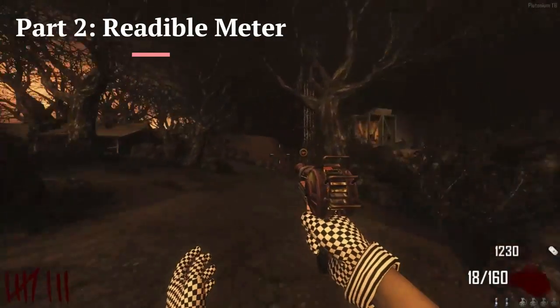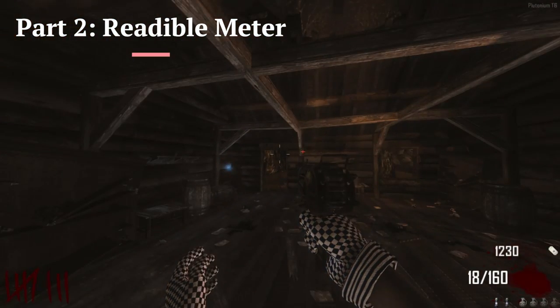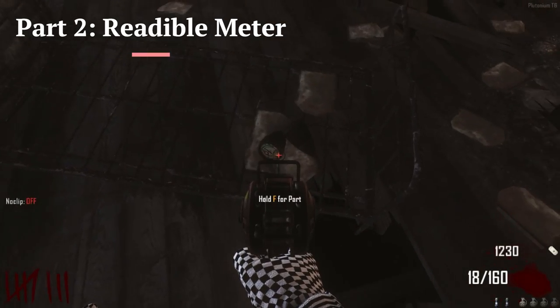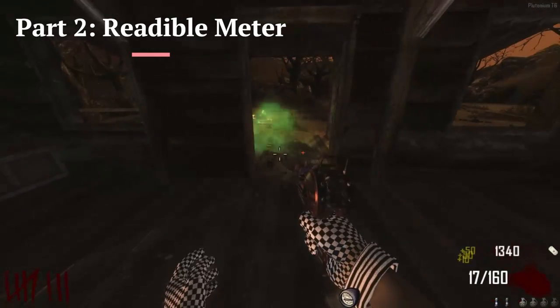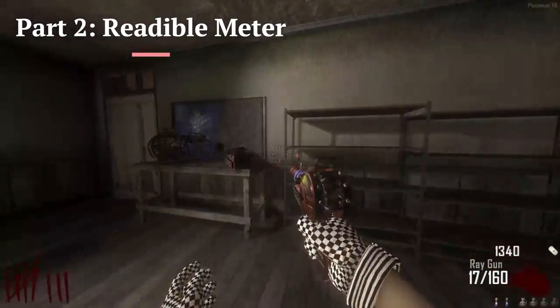The second part of the Jet Gun is by the interlude between town and power, and you're going to find it in this little cabin out here. If you're on PC, I would recommend turning off the fog if you can. It'll be inside of this room — it'll be this little dial. Hold it up to pick a part, and you'll go add it to the table in town.